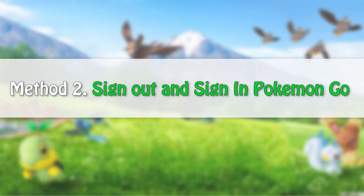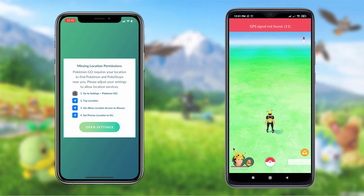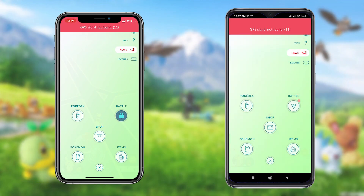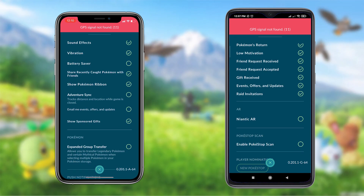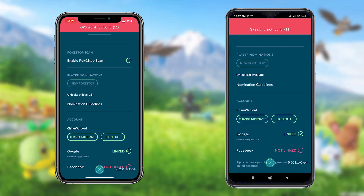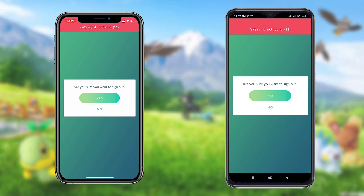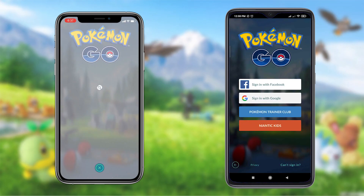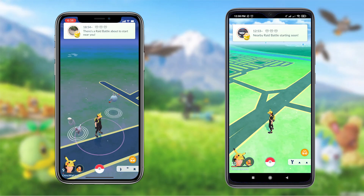Method 2: Sign out and sign back into your Pokemon Go account. If location services is enabled and the problem is still there, maybe your Pokemon app is having some connectivity issues and needs some refreshment, and simply logging out and back in will do the trick. Open Pokemon Go and tap the Pokeball icon, tap settings at the top, scroll down until you reach the account section. Here, tap sign out. Then login again after a few seconds and see if it works.